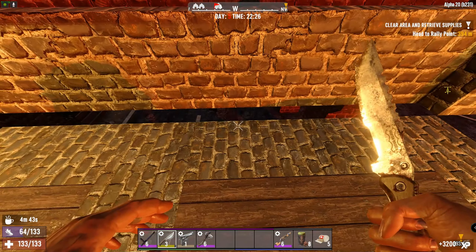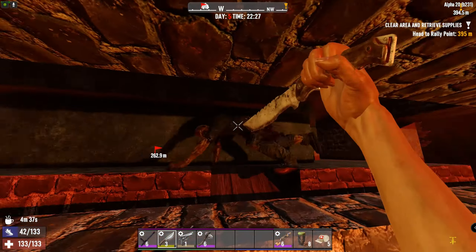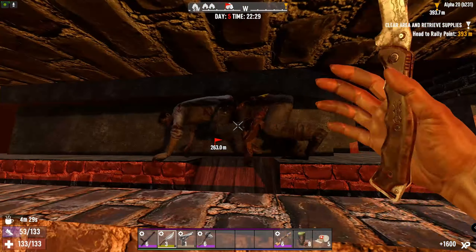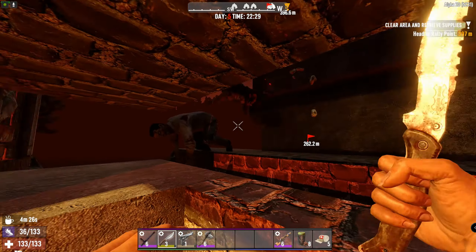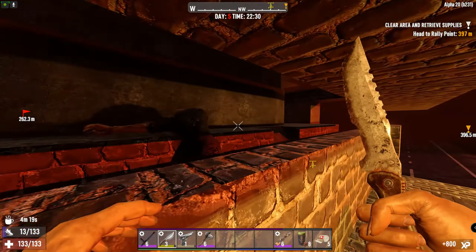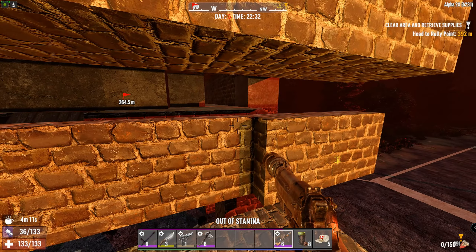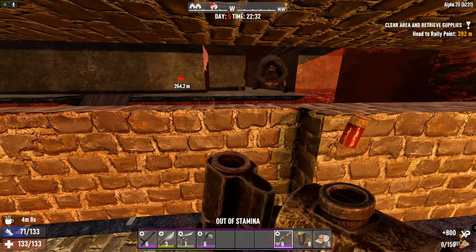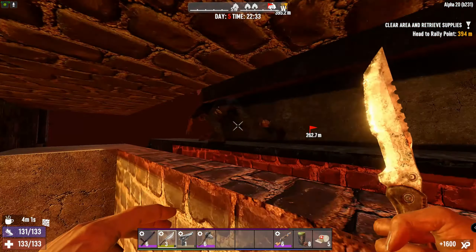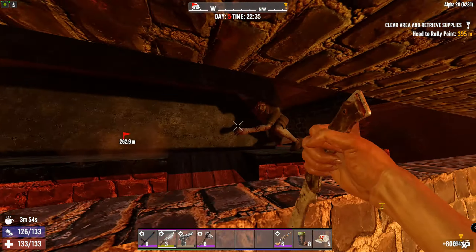I did have a comment on the last upload about setting up the stairs so zombies have the path from here and take them around. Yes I'm thinking about that a lot to be honest - I don't know if I'm going to repeat this on all four sides. Coffee is definitely something you want for a melee base.